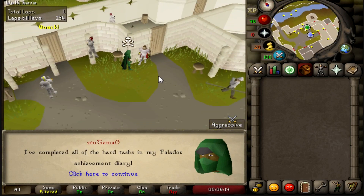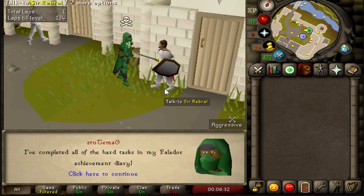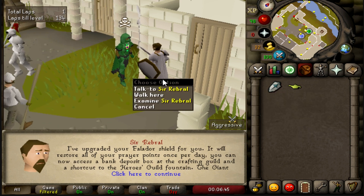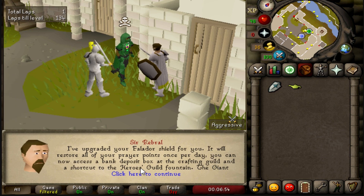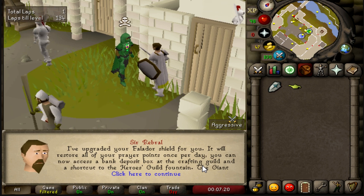I'll speak to Cerebral here. I love Jagex - they always come up with clever names for their Falador White Knights. We have Serenity, Ceramic Vase, Certification, and this guy's Cerebral. Rewards: Falador Shield 3, which will restore my prayer points fully once per day. The Falador Shield 4 is good for Inferno runs but I'll take it for Abyss Runecrafting. I get a bank deposit box at the Crafting Guild, which is awesome - that's a really good place to mine clay for soft clay for House Teleport tabs. I get a shortcut to the Heroes Guild Fountain, which saves me about 15 seconds on that Elite Clue step.